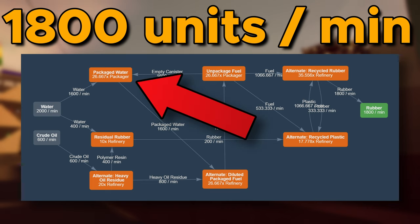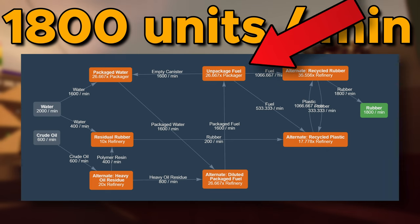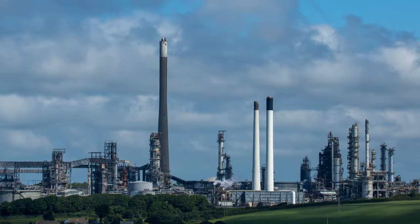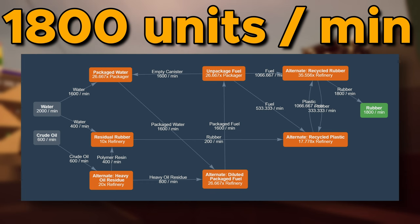There are canisters packing water in the packager, swapping that water for fuel in the refinery, then unpacking this fuel from canisters in the second packager and going for the next cycle. This is actually a closed canister loop with no losses. A lot of players will avoid this setup and wait all the way until blenders in Tier 7. But honestly, the only difference is power consumption that is so minuscule I almost forgot about it. The canisters setup is available way before in progression, and once you make it, you can just forget about it.